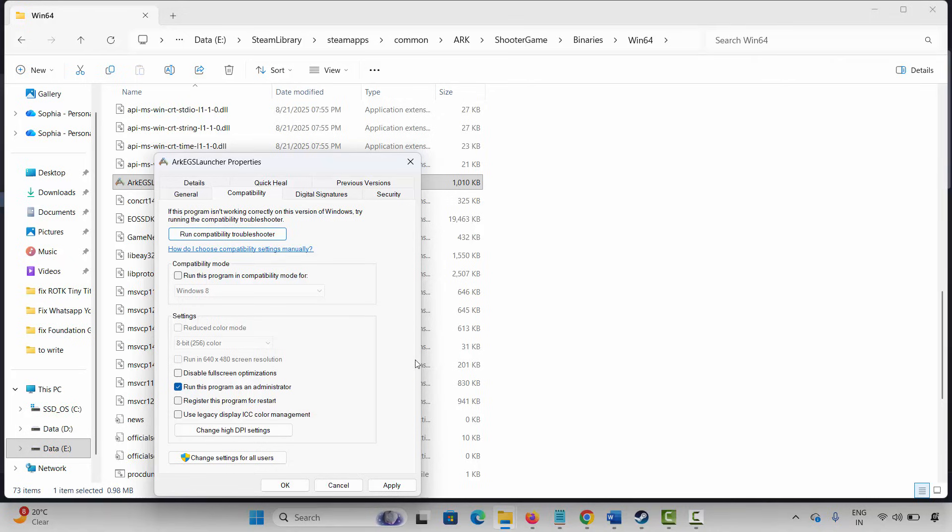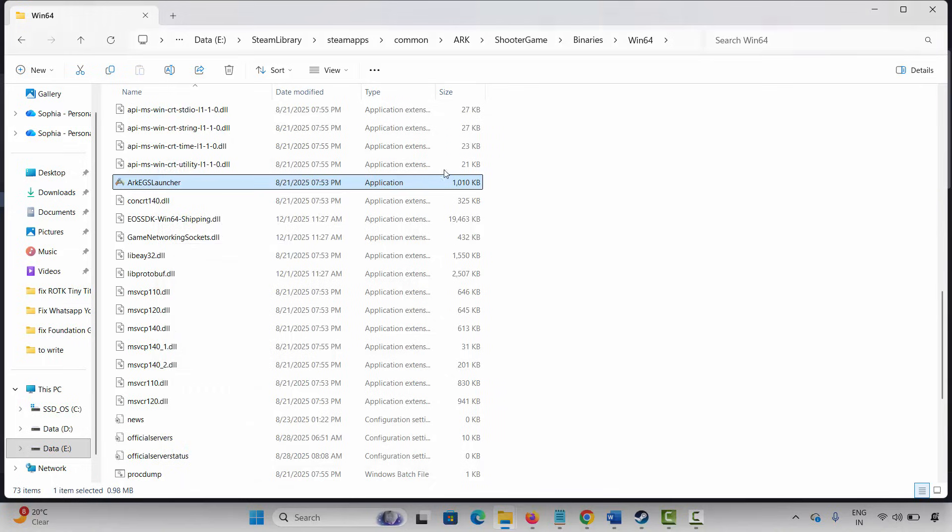If not, come back and select Run this program in compatibility mode for, then select Windows 8 or Windows 7. Click on Apply and OK and launch the game. If the problem still occurs, come back and select Disable Full Screen Optimization, click on Apply and OK, then launch the game again. If still not working, uncheck all of these options, click on Apply and OK, and move to the next method.